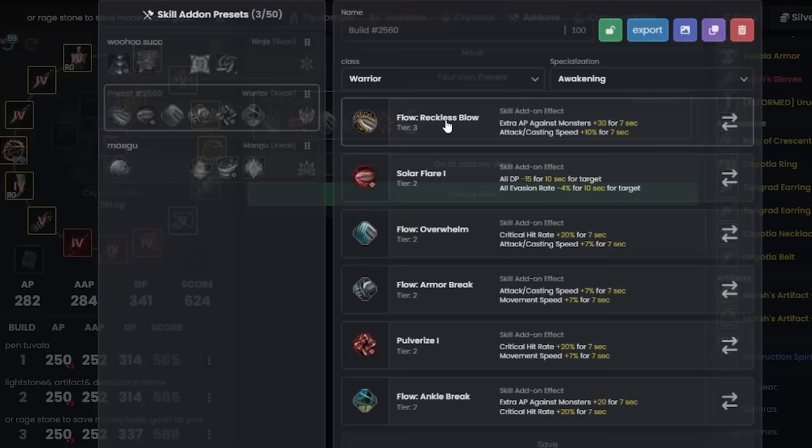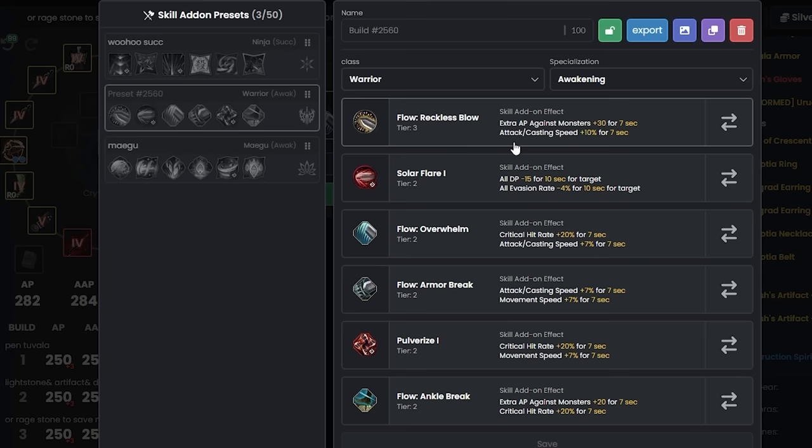For add-ons, your Tier 3 slot should almost always be Extra AP Against Monsters +30. I recommend also getting attack/casting speed. If your class has poor crit rate, add critical hit rate — but mystic and striker don't need it since they crit 100% of the time. Ninja surprisingly lacks crit rate, so critical hit rate add-on is very helpful for ninjas.